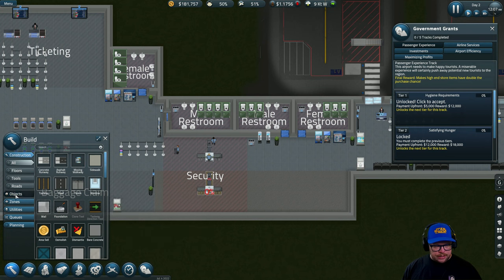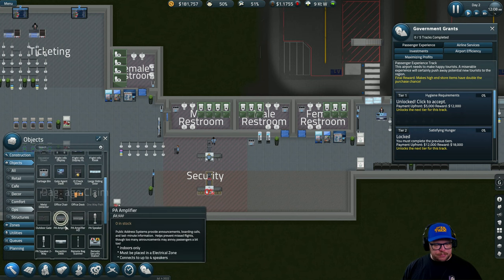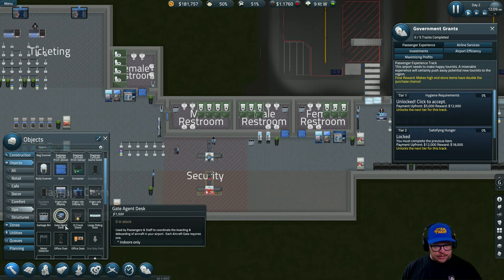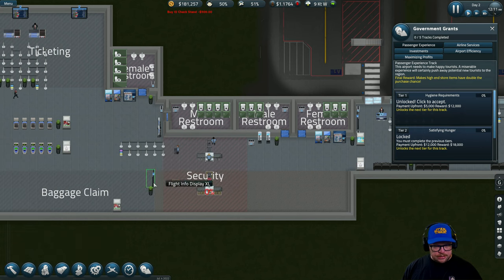You can have one gate go up to the ID check and have passengers go to both lanes at the same time, but we're going to have two just to split up the customers and let it flow a little better. Make sure that's turned the right way. Let's dismantle this — we don't need it. Our passengers are going to come any minute now.